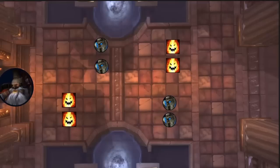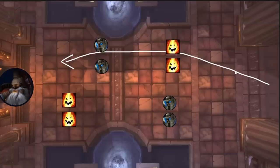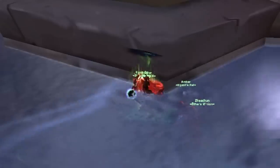Ignis: if you're not already, get in the habit of only clearing half of the trash in this room. It'll save you a lot of time across the entire tier, and you can just put your tank in the water anyway. You can also put ranged DPS under the ledge so they don't get knocked up.